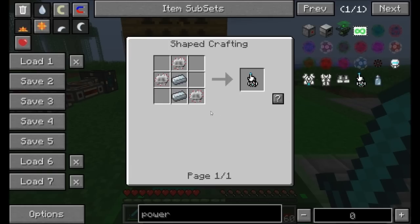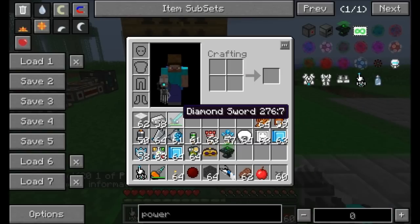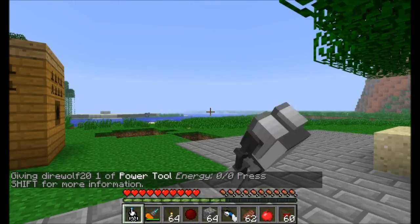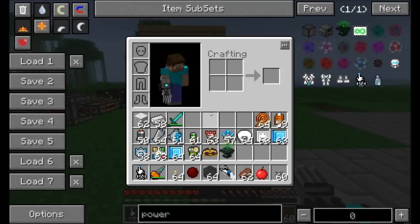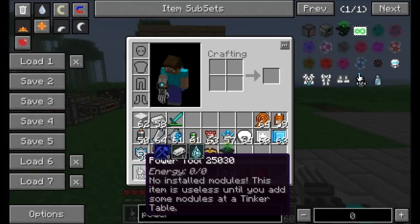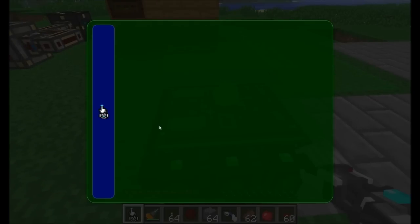I'm going to go with the tool first. You can see it requires some refined iron and some electronic circuits — not a terribly bad recipe. I'll put it in my slot. This modular tool allows you to do a whole bunch of different stuff. If you hold shift, it gives you information about the power tool. Right now: no installed modules. This item is useless until you add some modules at the tinker table.